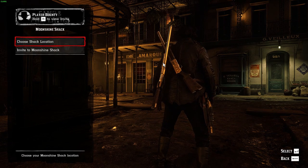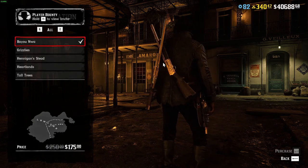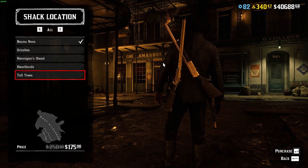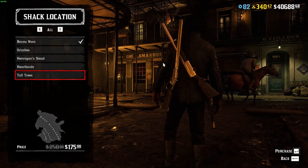Just know that you do have the option to change your shack location in the future — this isn't a one-time decision. Just go to the Interaction Menu, then your Businesses section, and you can change the location. There is a fee; it's on discount this month but usually costs around $200 to move.